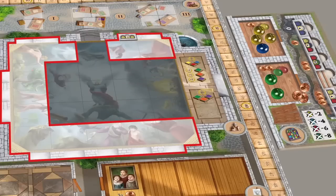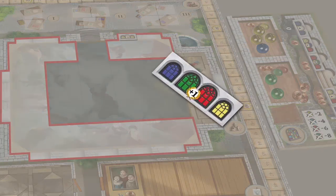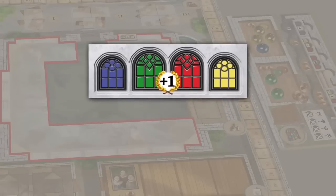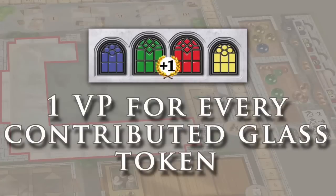Place the window tile next to the segment of the fresco you have just restored. The altar window consists of four glass panels, one of each glass color. If the active player restores the altar, they may also contribute to renewing the altar window by discarding up to four glass tokens. For each discarded glass token, the player gains one victory point.